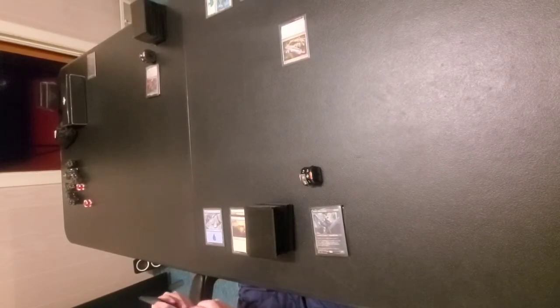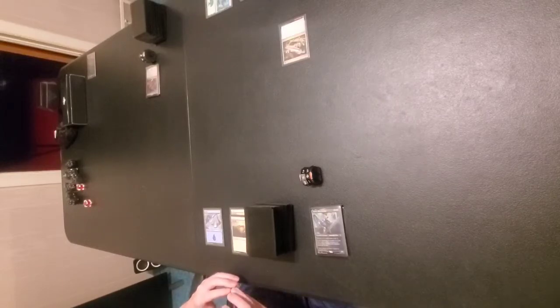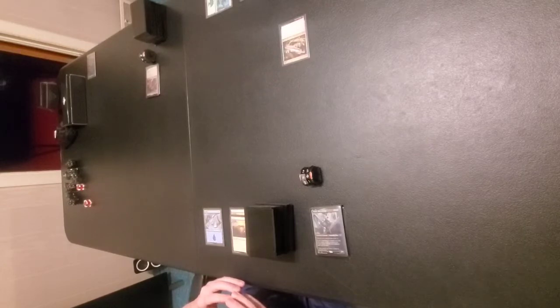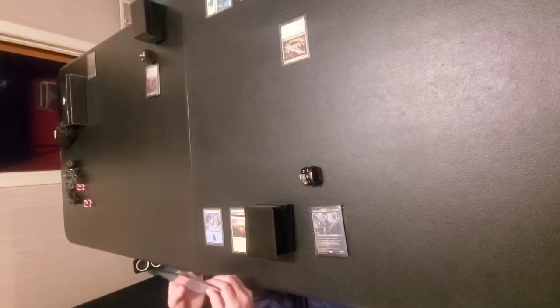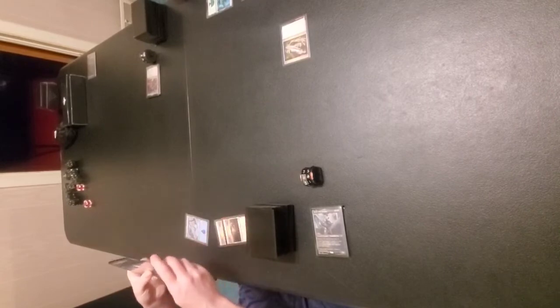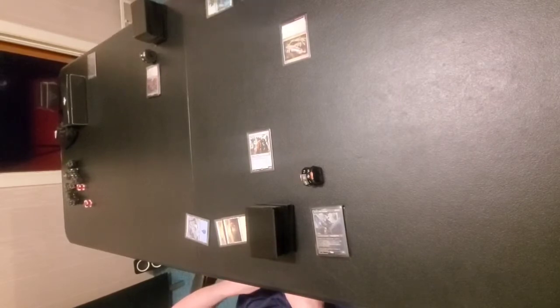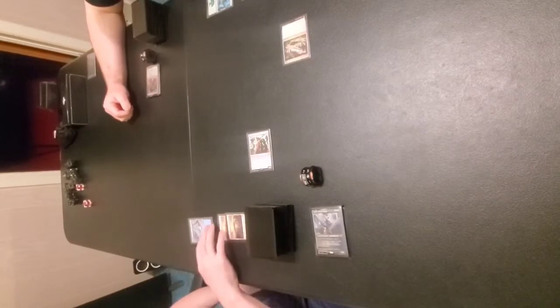My Toski deck is a Voltron deck. The last game I won with it he was an 80/80 flying squirrel with lifelink, deathtouch, and protection from red and black. Okay, it looks like I can actually play something. Do I want to play that or do I want to bring my pilot? I think I'm going to bring out my Peace Walker Colossus.